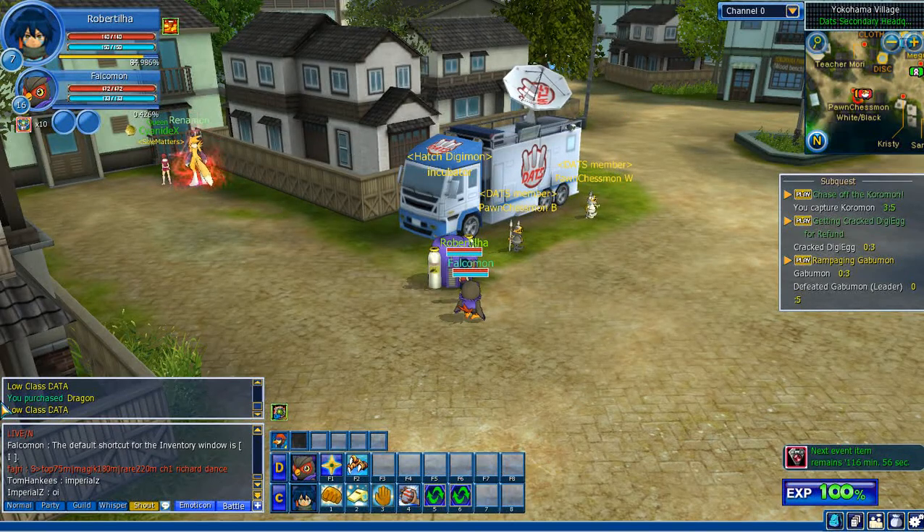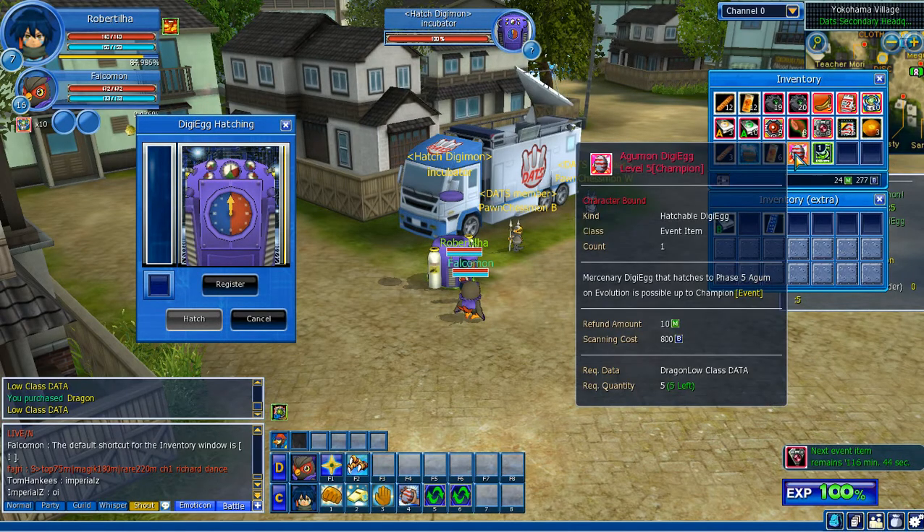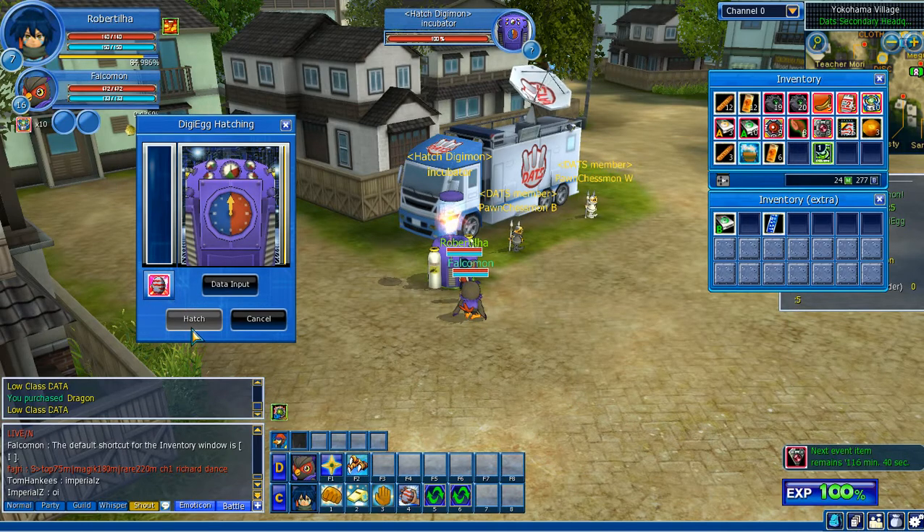Hey guys, I'm Hubert and today I'm going to show a hatching of an Agumon 5-5. As you can see, I have an Agumon DGE level 5 champion and I will put the DGE and we have 100% chances of getting 5-5, so I think that's a lot. So let's do it.